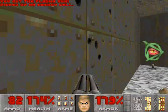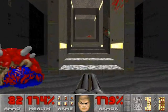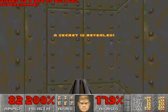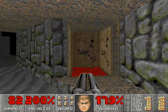Go up the stairs, grab the plasma from up here, go back down the stairs, then face the stairs and turn right and open up this electrical panel for another soul sphere. Go back down the hall — we find a teleporter.